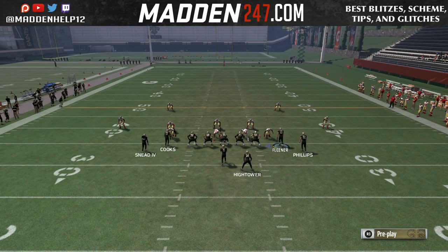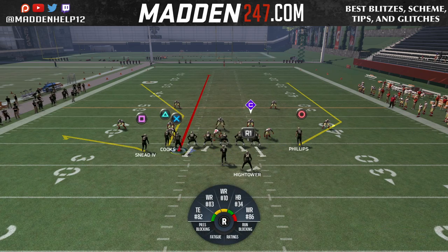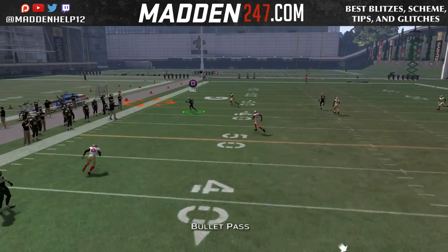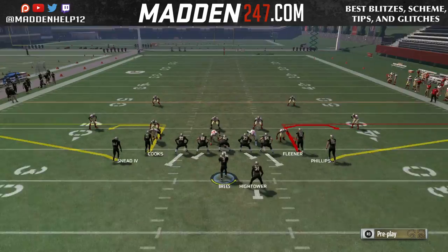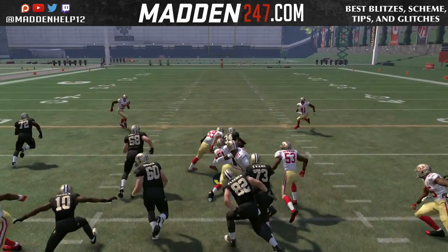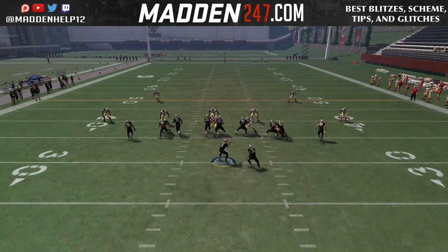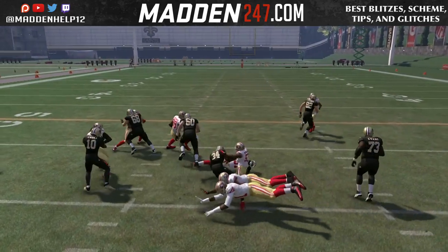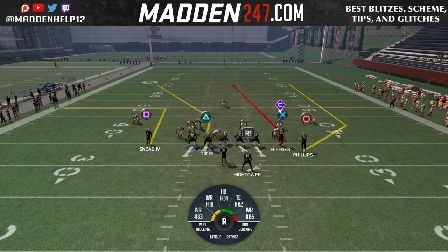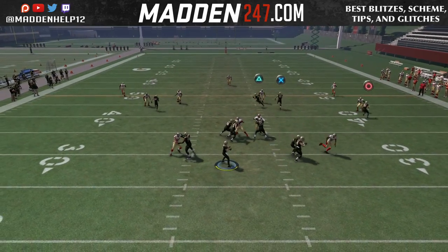You can motion a receiver over, put them on an out route, put Sneed on the streak, and go from there. Your main route is that deep corner route to beat the Cover 2 on the left side of the field. It also works if you bring Fliener over to the left and run the inside zone — inside zone out of this formation is really, really good and tough to stop. They can't sit back and play pass defense all game because they have to respect the inside zone.